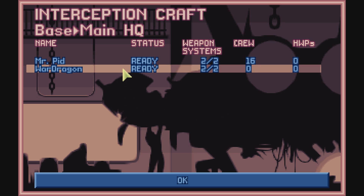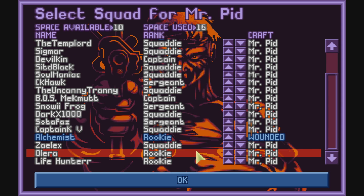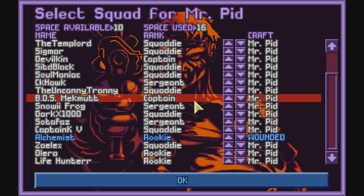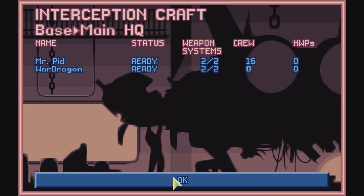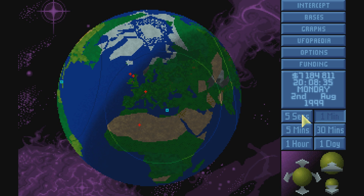Let's see what Mr. Pitt is like. Crew — still wounded, wounded. Damn, a lot of people are wounded. Sergeant, Commander, and Colonel — they're all wounded, not good. But we'll have to do what we have to do right now. Are we manufacturing flying suits? Yes, we are. All right, let's wait.